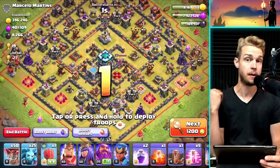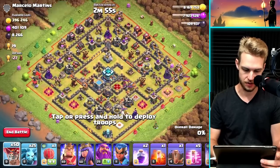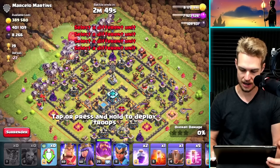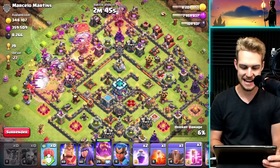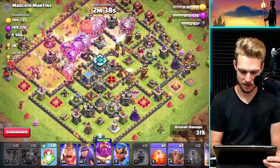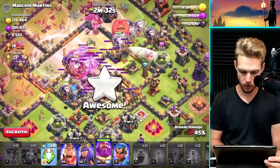I have found a base with 8,000 dark elixir — I'm pretty confident very little of it is in storage. Let's come in from the far side. I've got a Stone Slammer and a Warden, and let's just haste spam — I almost said 'paste ham,' but that's not quite the same thing. Quake on the Town Hall.